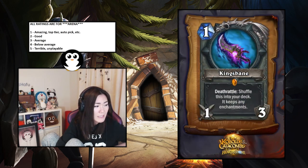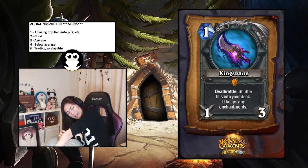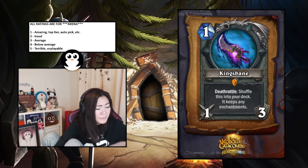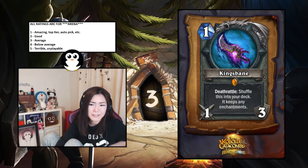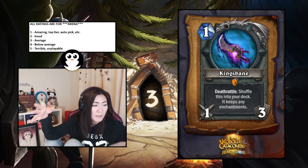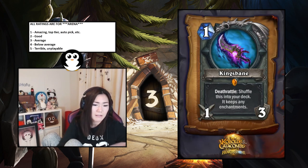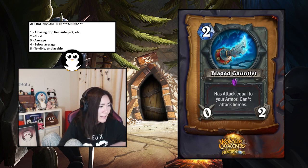Kingsbane — Rogue weapon, deathrattle: shuffle this into your deck and it keeps any enchantments. If you Envenom or Deadly Poison it and it dies, it'll be like a one-mana three-three weapon when you draw it, then Envenom it again. But it goes back to your deck not your hand so you don't necessarily draw it again. I'll say it's average — a three.